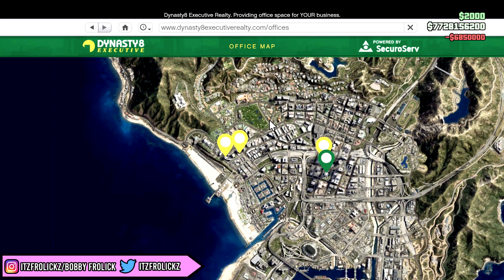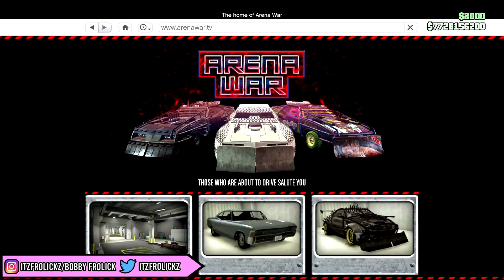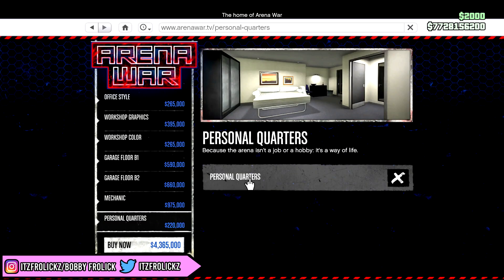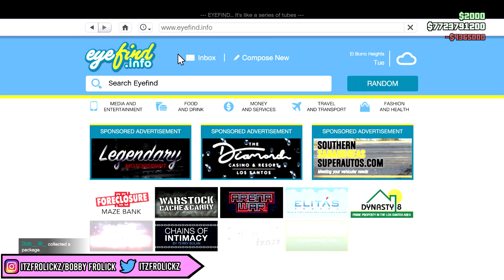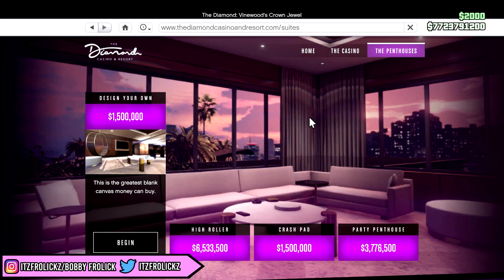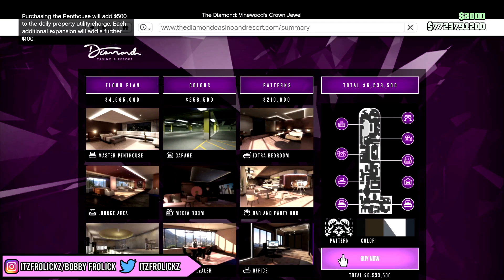Okay, let's get the Arena War Workshop now. The weapons expert is extremely expensive, plus it's expensive to upgrade the weapons, but there we go — we got the Arena War Workshop. Now let's go get a penthouse because we just need a penthouse. We're going to get the High Roller one because it's the most expensive.